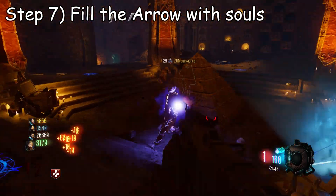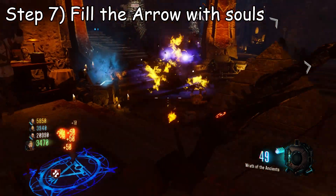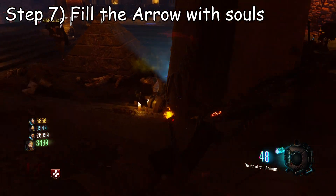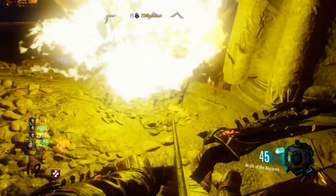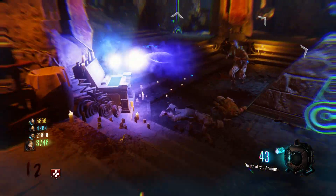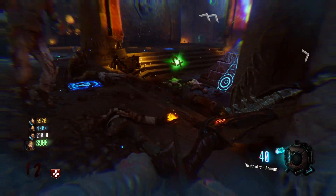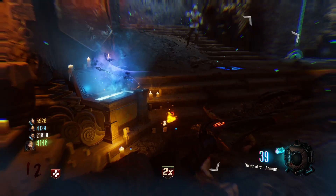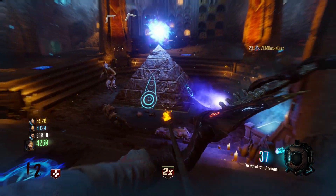After that, go back down to the ritual slash pyramid room and place your arrow in the corresponding electric box. Just stand next to it and press square to place the arrow inside. Then kill a load of zombies next to the box — their souls will be absorbed — and after a few more kills it will charge up and the arrow will transform into the bow, which you'll then be able to use. This bow is absolutely insane.